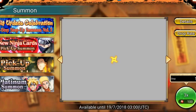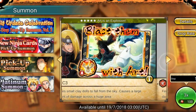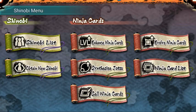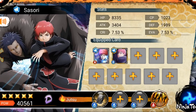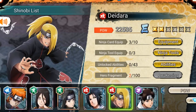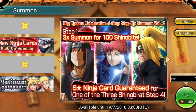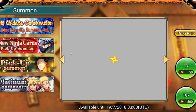Let's go to the summoning page. We have the Step-Up Summon Volume 2 where you can get Itachi, Deidara, and Sasori stuff. Low-key this would be a really good banner for me because I have all of the Itachi Jutsus and one Sasori Jutsu. I have two of Deidara's Jutsus too, so this would be a great banner - but I'm not summoning because Killer Bee is a priority.